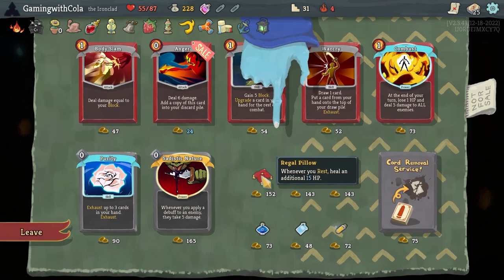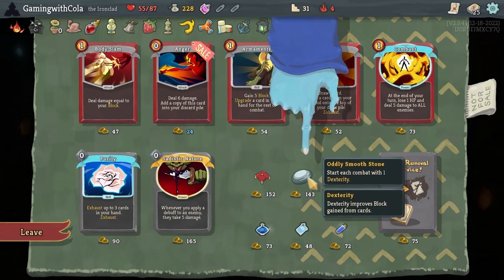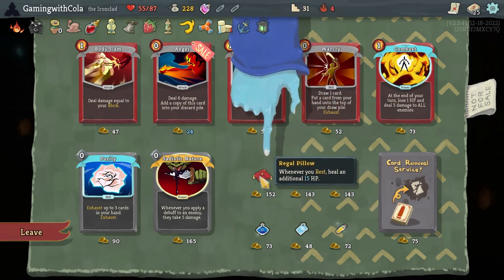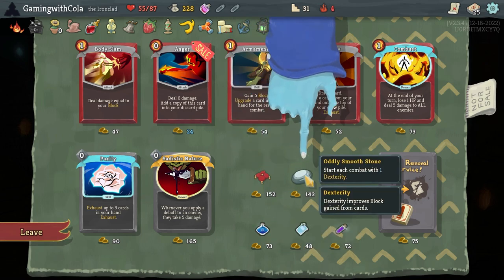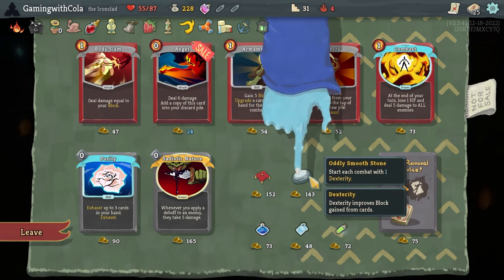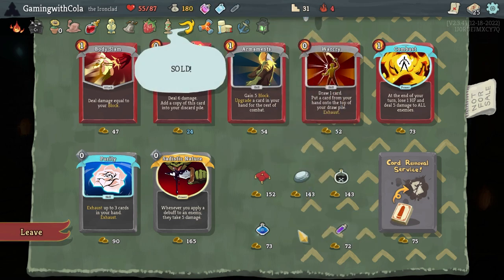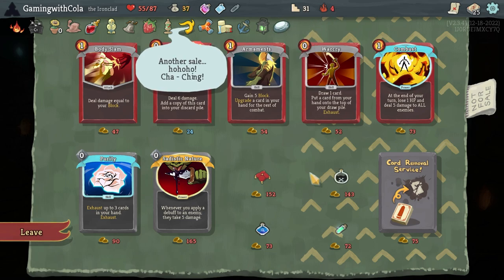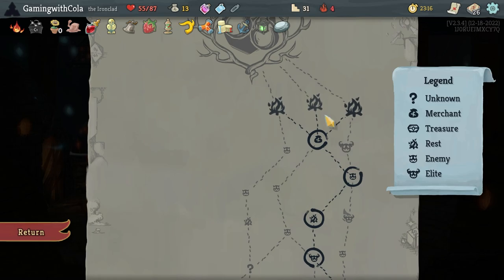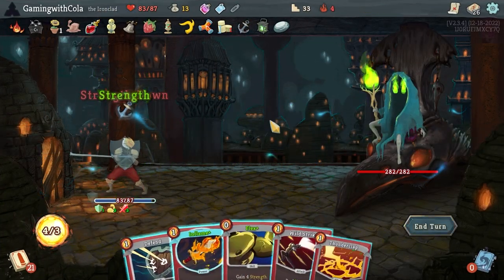What have we got? Rest, heal. Dexterity — that might be helpful. Start of each combat one Dexterity, or whenever you rest heal an additional 15 HP. I think I'm gonna go this one — play the top cards of your draw pile, add a random power. I'll be happy with that. Anger — sure, it's a free card upgrade, probably gonna dilute my deck a little bit but we're good. Definitely need rest. Let's do it.